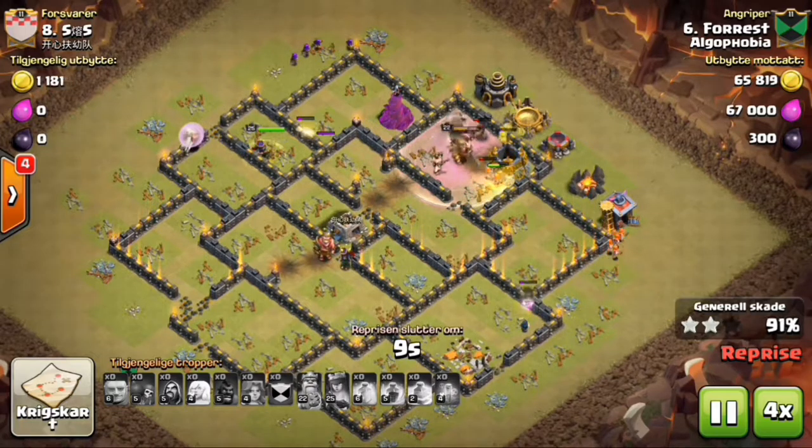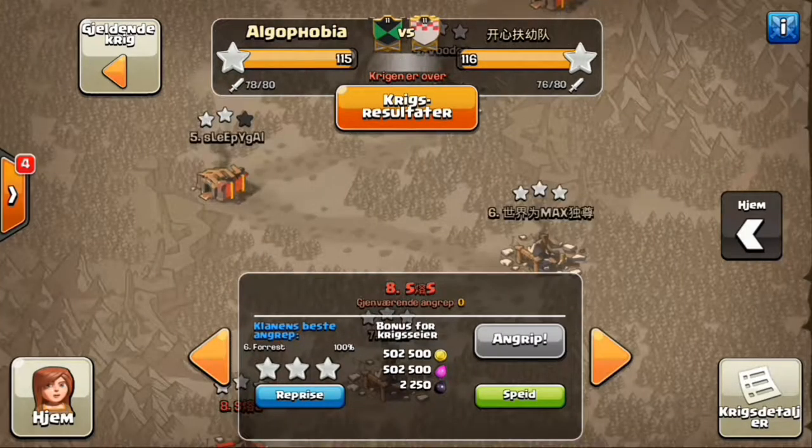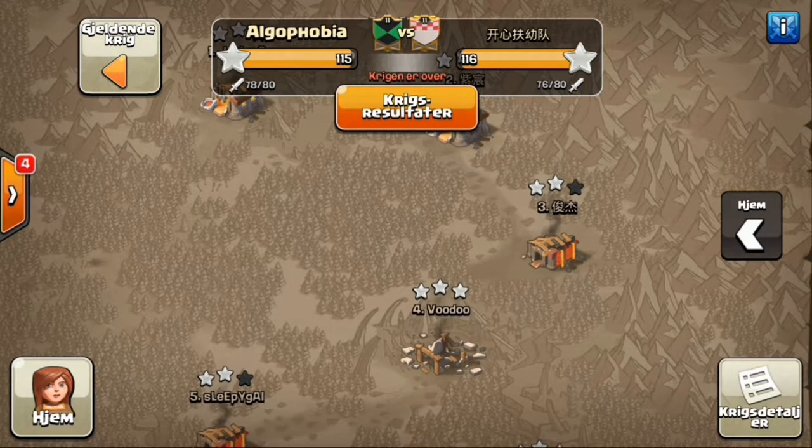We start after the main squad goes in. Nice jump there, then a heal to keep them all up. The hawks come in and share the heal with the rest of the troops, so we got a lot of value out of it.